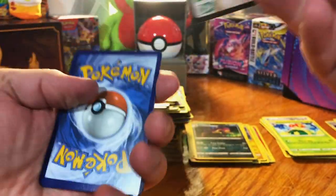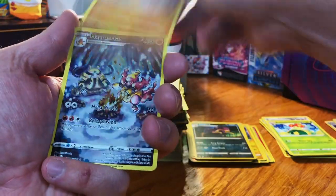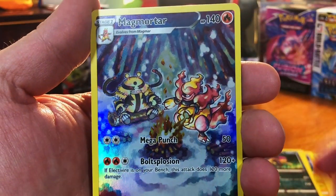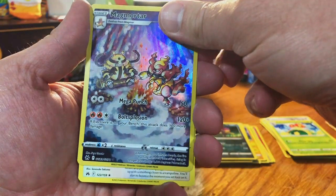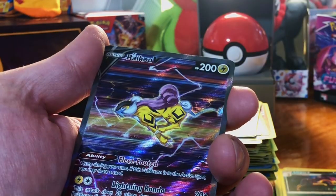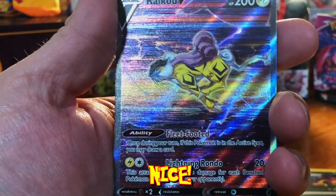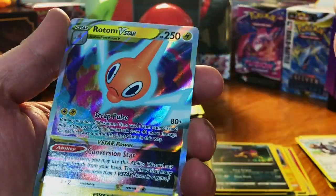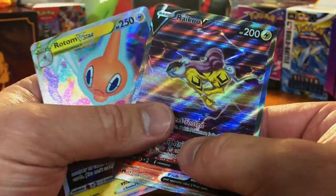Come on — there we go, Dusknoir, I'll take that, and a Raihan. All right, come on — oh nice, I really like that card, I've always loved that card. And — nobody cares. Oh nice, I've never pulled this card before!